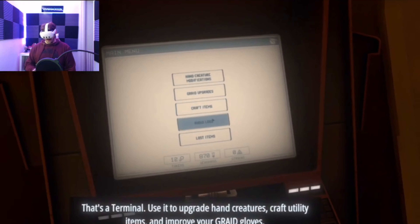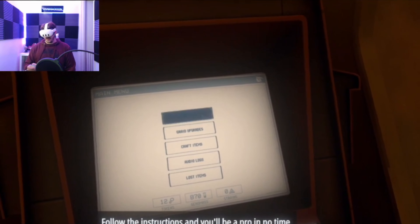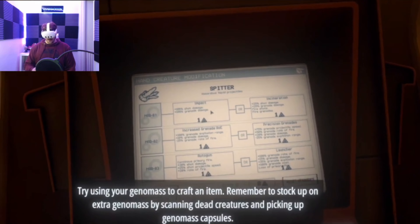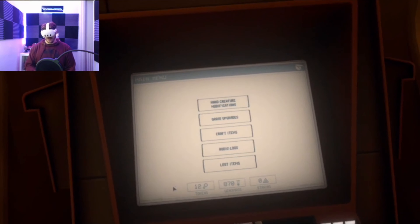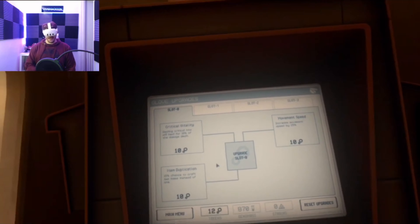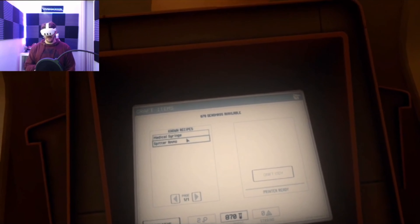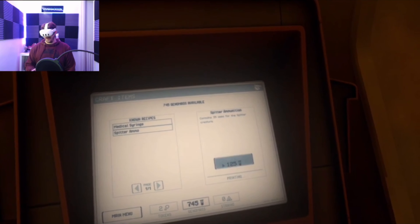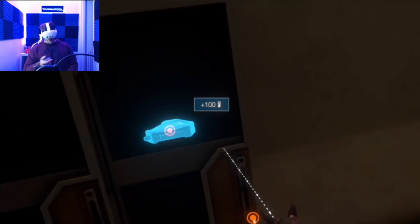Anything you pick up — ammo, health, or recipes to craft items — you can inject directly into the wrist or place in your inventory for later. You also get access to terminals: one is a save point check-in terminal, and the other is an upgrade terminal. You can collect tokens to upgrade four different slots, improving things like max health and critical hits. You can also directly upgrade a weapon — things like rate of fire and impact power. Once you've collected and injected recipes, you can go to the crafting terminal and create weapons using the 3D printer.